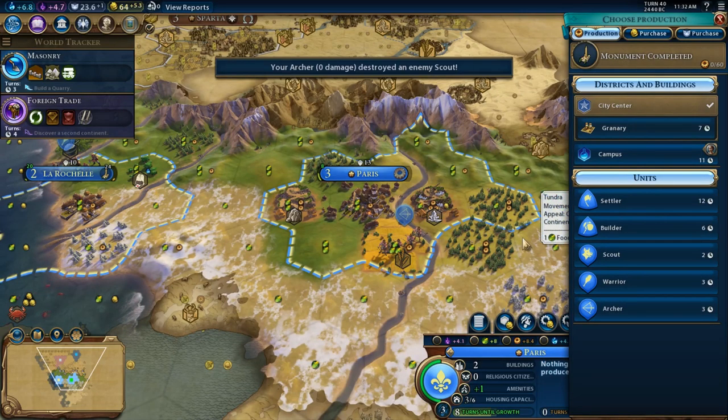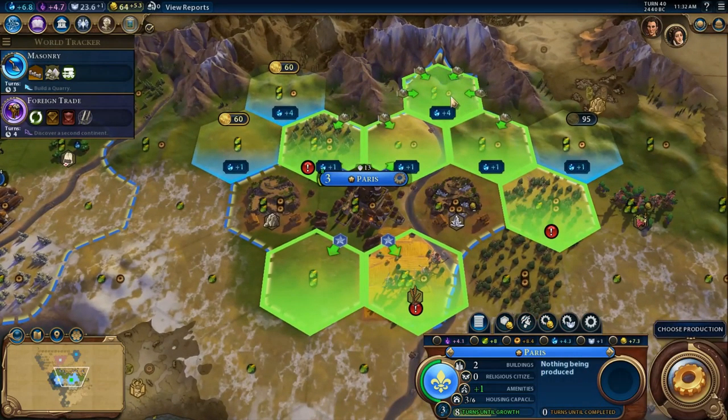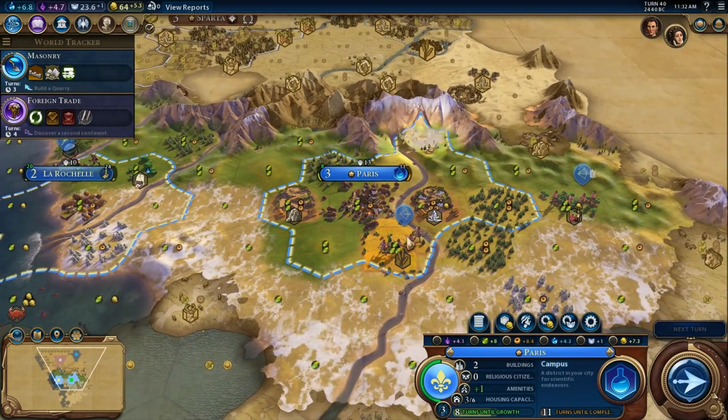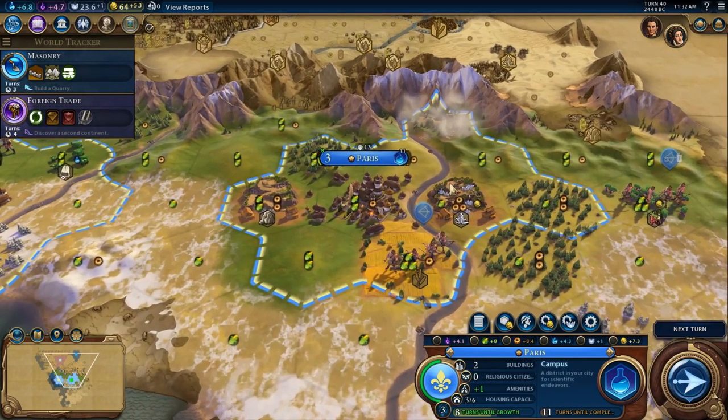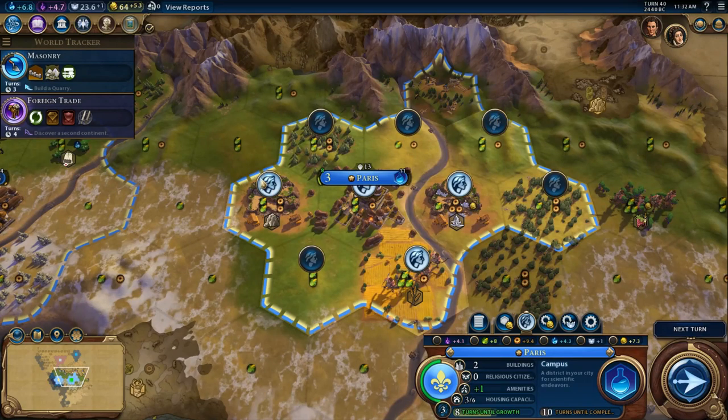We're okay on research for the moment. However, we do want to grab the campus — plus four from the four mountain tiles around us. We'll go ahead and do that right there. It'll take 11 turns. Let's see if we can't boost that at all. Still 11 turns.